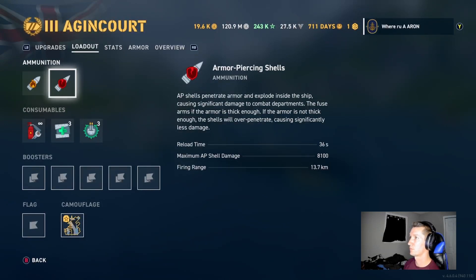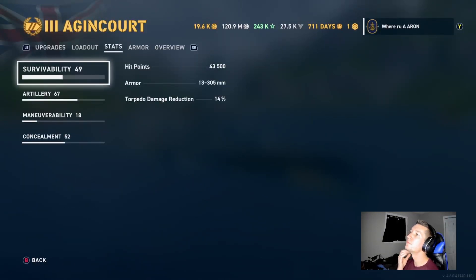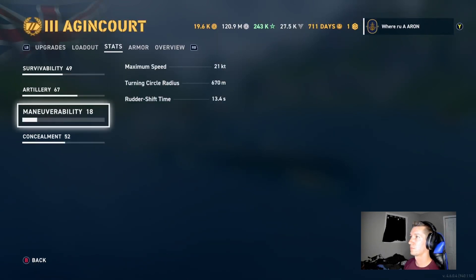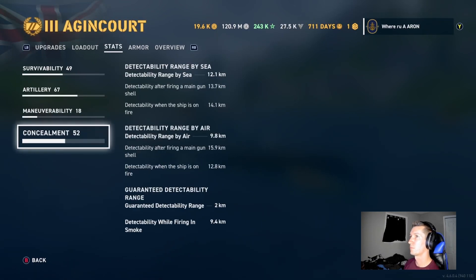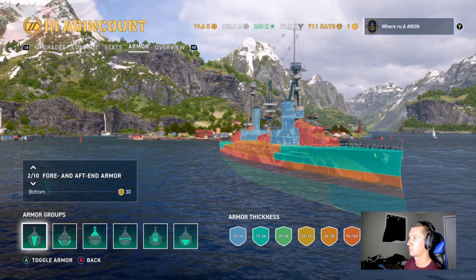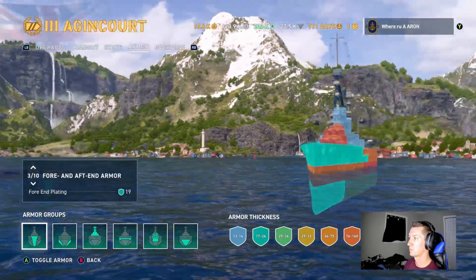But here are the stats of the ship, and it's honestly a really good ship. I know that the stats here kind of seem toned down, but it is tier three. You do have seven turrets, so 14 guns at 305 millimeter. And they pack a punch, guys. I actually don't remember if it's the short fuse AP or not. But regardless, the AP smacks, and of course it's British AG.